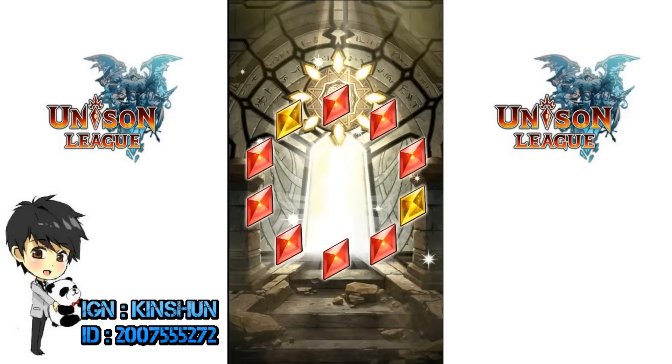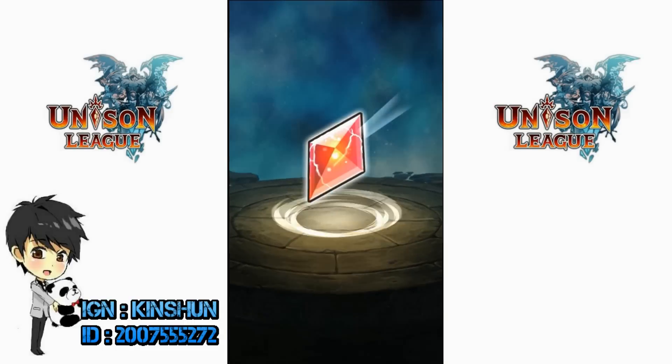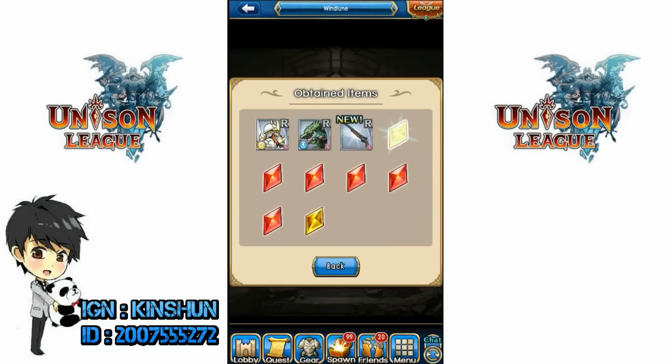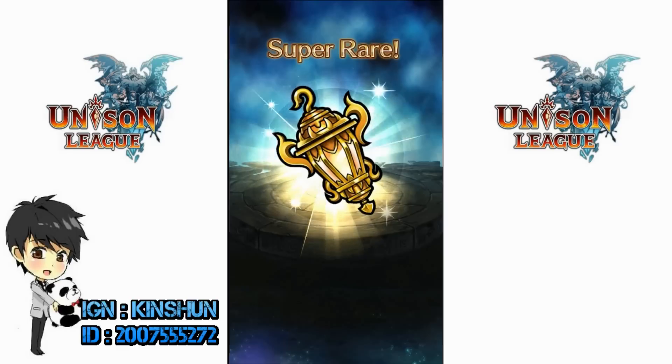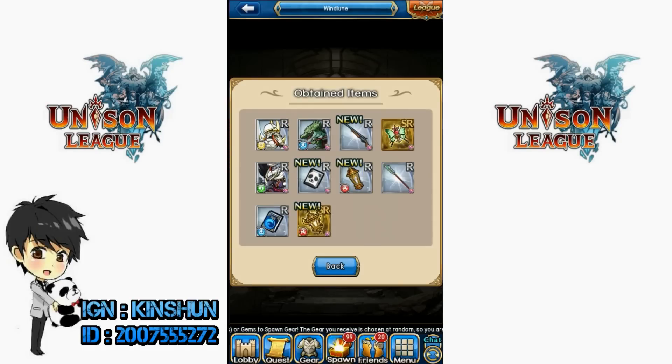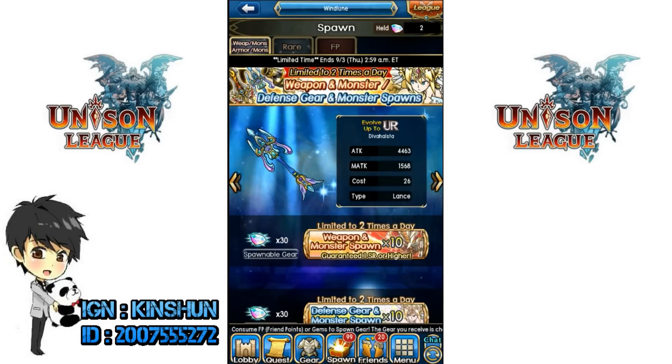At least we got some SRs — two pieces, all right, good. A gun, cleric book, lamp... I've gotten mostly books in the summon apparently, probably best for a cleric. But that's not really the class I'm running right now — I'm an archer and a soldier. The rest are just crap, as you can see. I was hoping for like a sword or a bow or something. That sucks.